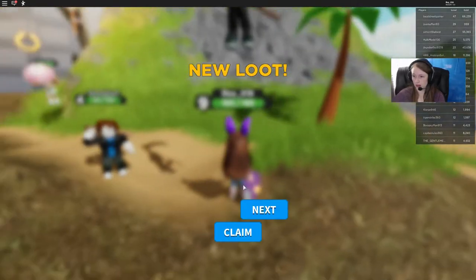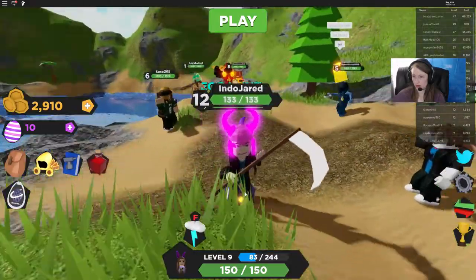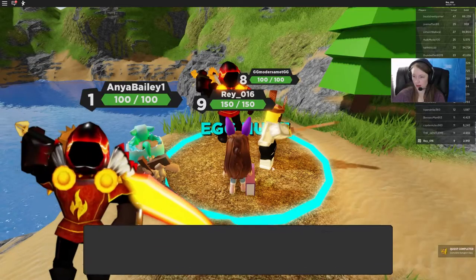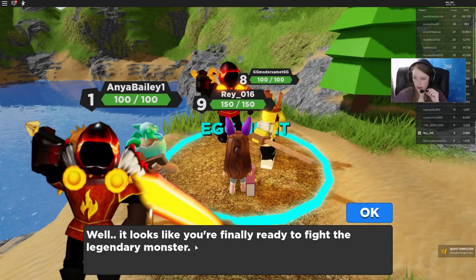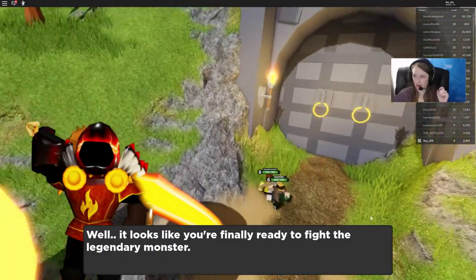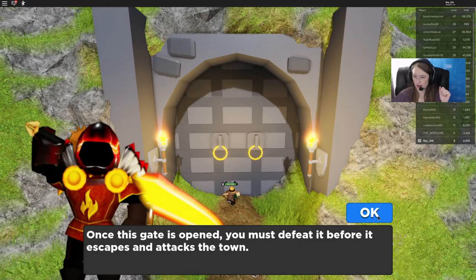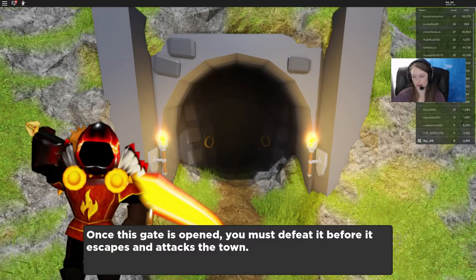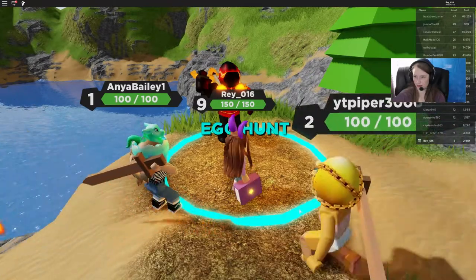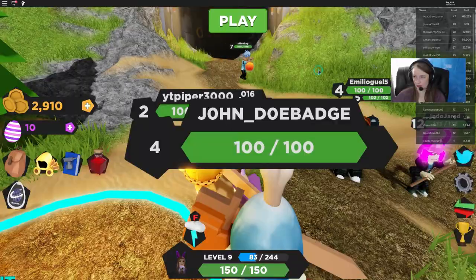Now we want to go back. Got some more loot. We're going to talk to this guy. Claim it. Great. Looks like you're finally ready to fight the legendary monster. Once this gate is open you must defeat it before it escapes and attacks the town. Good luck — you're going to need it. That's what it said — defeat the legendary dragon boss.